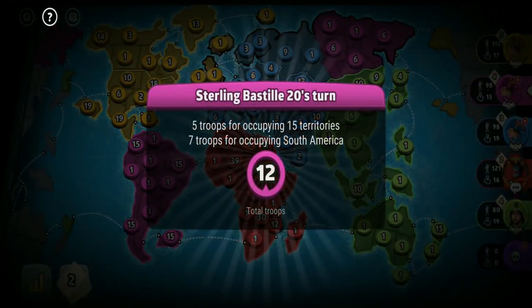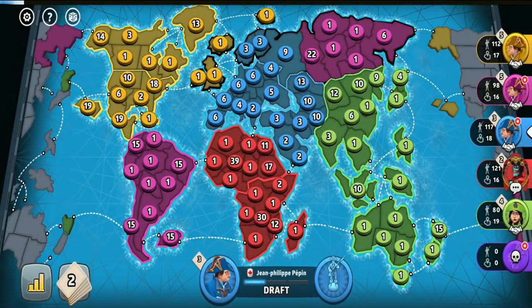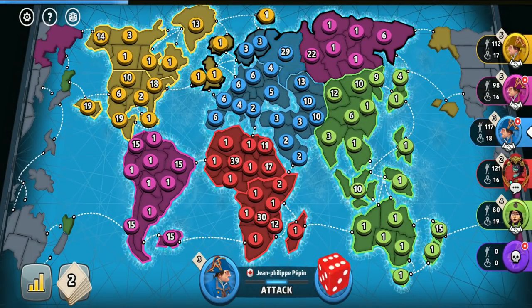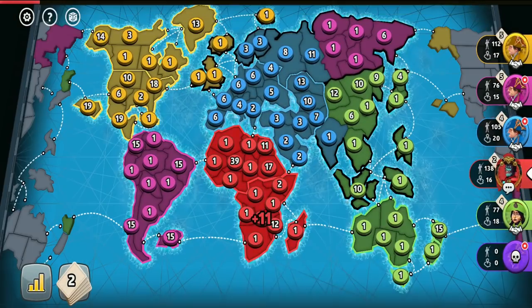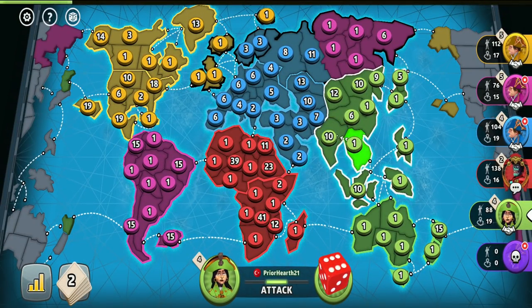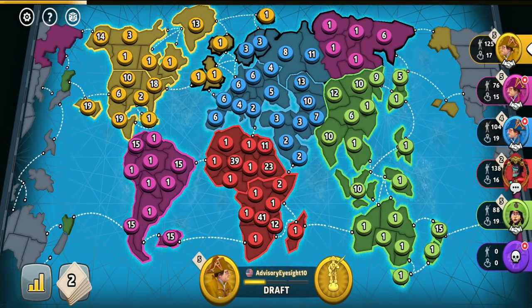Low-ranked players tend to take alliances too seriously with you while high-ranked ones don't. Low-ranked players try to make attacks, while the game with high-ranked players tends to stalemate — usually none of the high-ranked players want to team up on another high-ranked player. The game usually ends by one high-ranked player suiciding on another, and that could be you if you make a lot of attacks or actions and piss one of the players off, so you're just encouraged to stay passive and make as few attacks as possible.